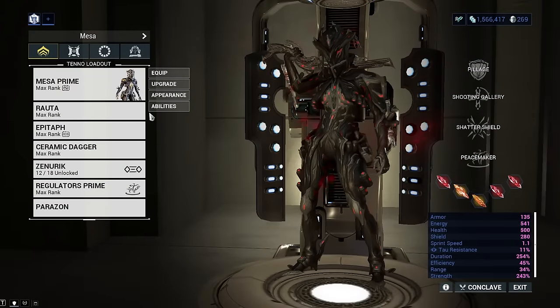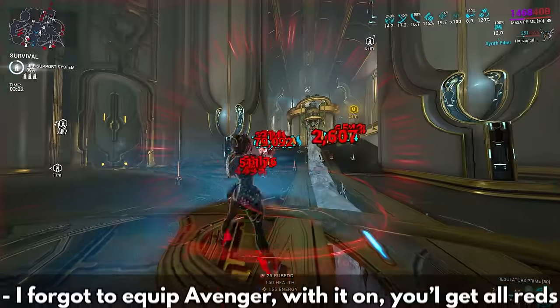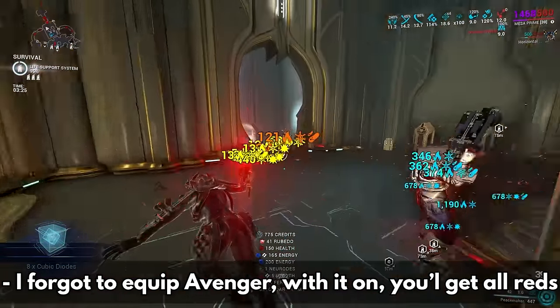Now, with my tau and non-tau shards, I get a max of 125% critical chance, finally allowing us to do a pure red crit Mesa build.